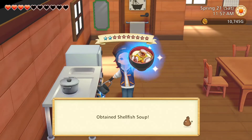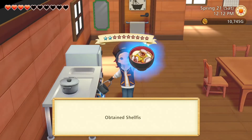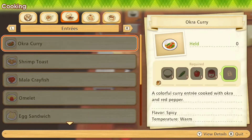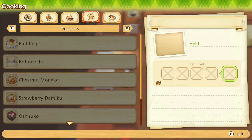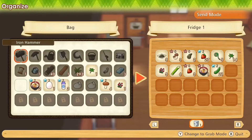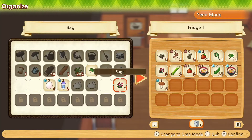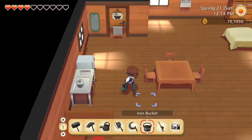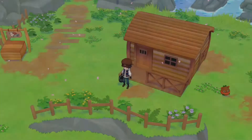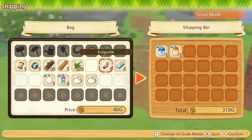We can make two soups, and another one. Let's put stuff away into the fridge — the soup, mushrooms, and herbs. We can sell that.